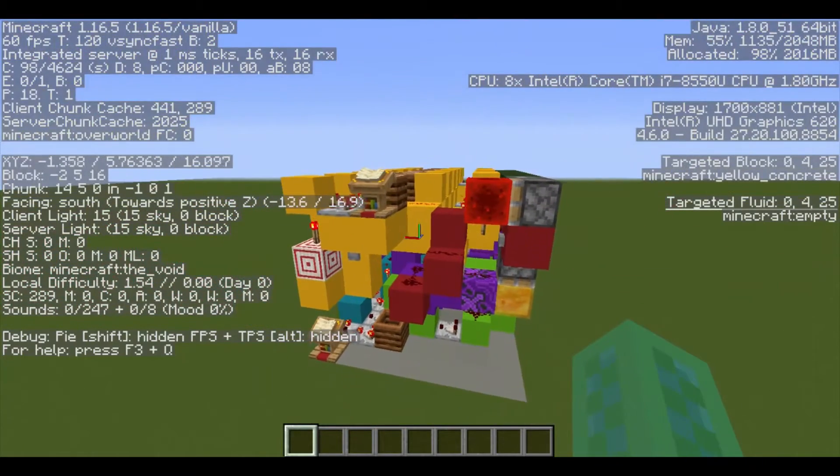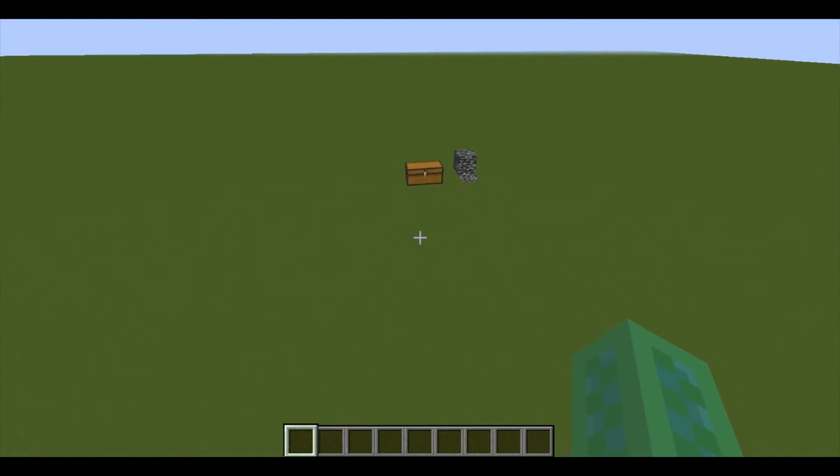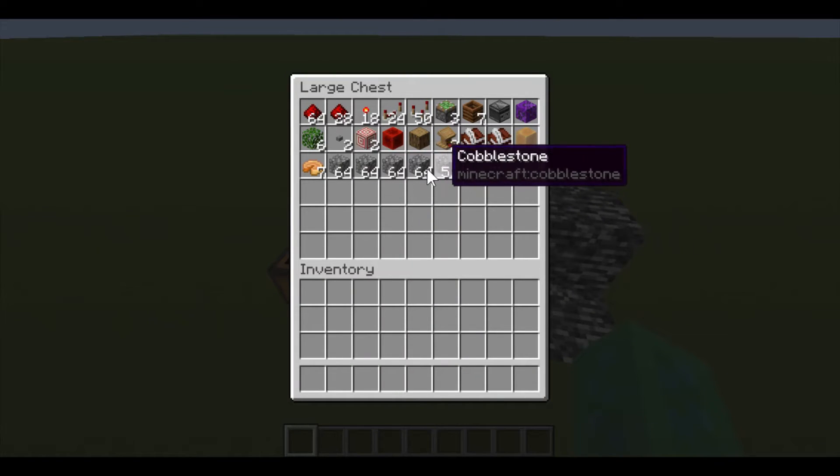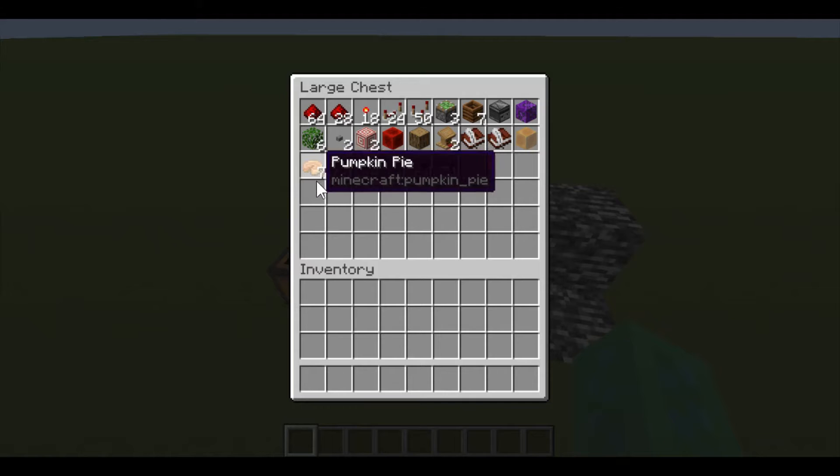If you want to build this for yourself in your survival world, these are all the materials that you're going to need. These are just any solid block, and these are just any compostable item, but seven pumpkin pies will give you exactly what you need.